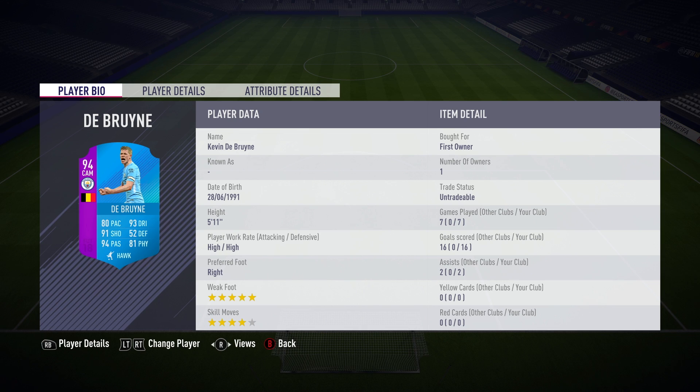Whether you guys think it might be worth waiting out for a Team of the Season version, or getting the Team of the Year in your club, that is another option. But I really wanted the 94 in my club for the rest of FIFA, and I definitely don't regret it. Let me know — is 94-rated Kevin De Bruyne right for your Ultimate Team? Thanks for watching, I'll catch you next time. Peace.